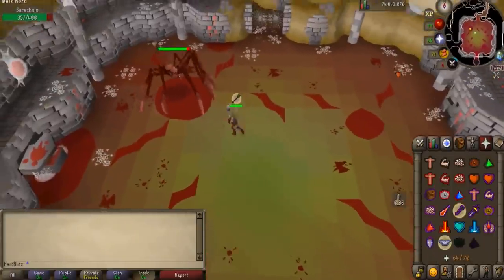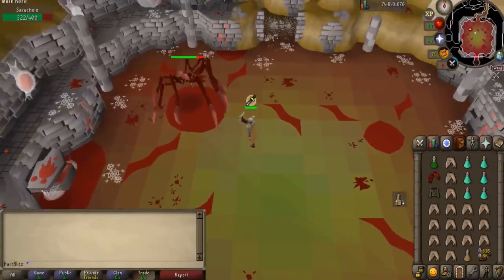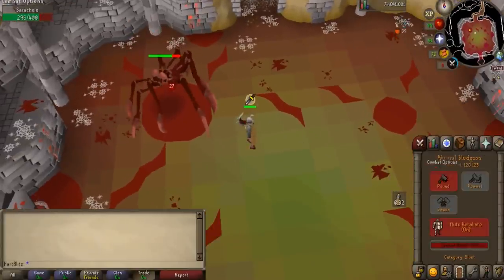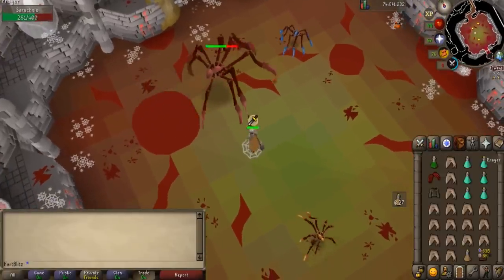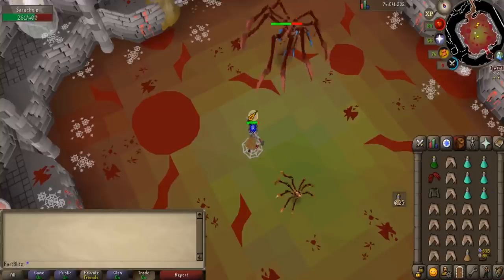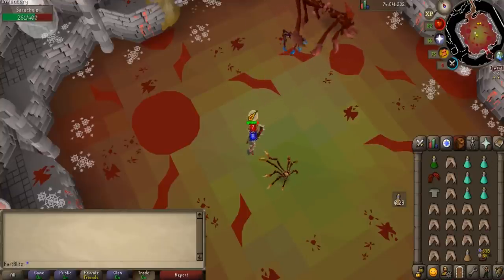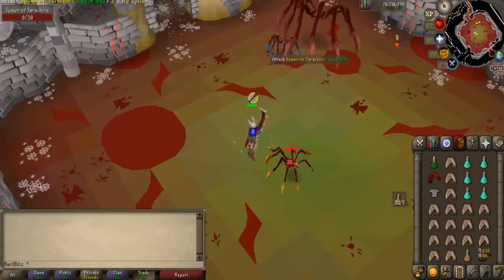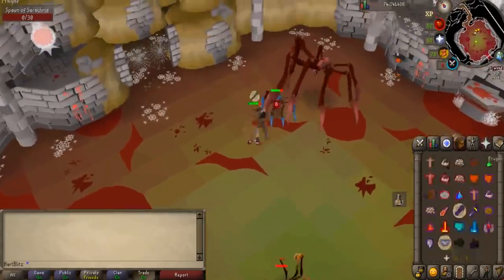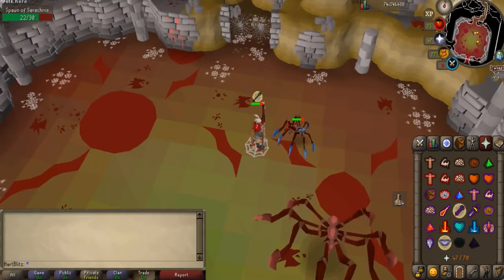Basically, anytime you are out of melee range from Serachnus, you pray Protect from Range. Anytime you are in melee distance, you pray Protect from Melee. Serachnus will attack you four times, with the fourth being a web that freezes you in place for a few seconds. When Serachnus freezes you, just pray Protect from Range and then run towards her when you can, and pray Protect from Melee until she does it again. It is that simple, and it will help you get used to prayer switching during boss fights if you are new to it.